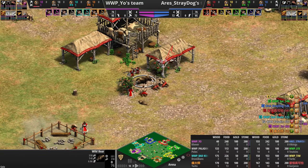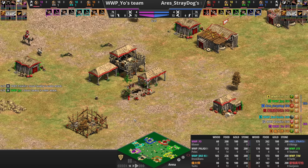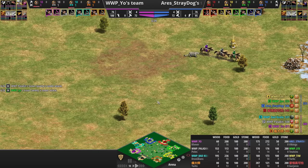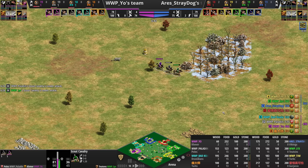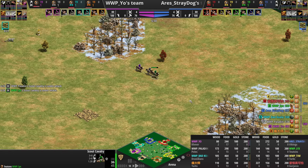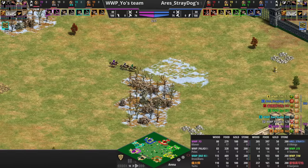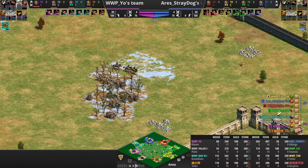One bad thing about the Forage Bushes is they kind of block your boar positioning — you can't saturate it with as many vills as you normally could. We have some action in the middle as players are chasing Scouts about. A Camel Scout really shines in the Feudal Age at chasing down the other Scouts; it just has such a big attack bonus against them.